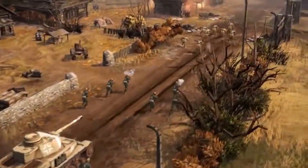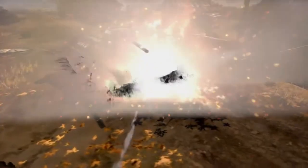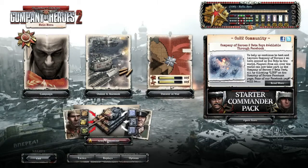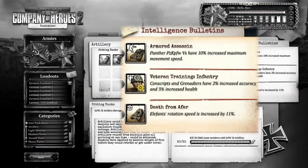We're also adding what we call intel bulletins — these were actually leaflets and pamphlets delivered to frontline soldiers telling them how to fight enemy vehicles. As you work through the progression tree, you will unlock the right to earn intelligence bulletins, and as you do certain things in the game, you will be equipped with more information about how to tackle those things and get simple bonuses against them.